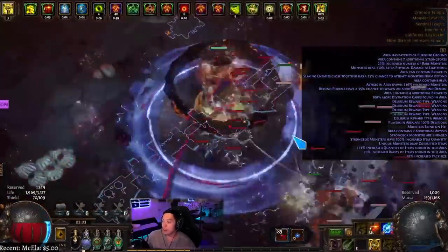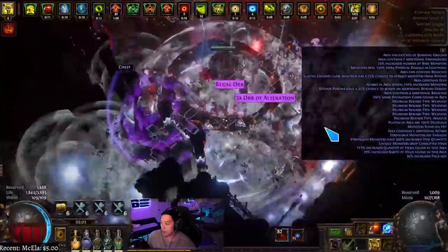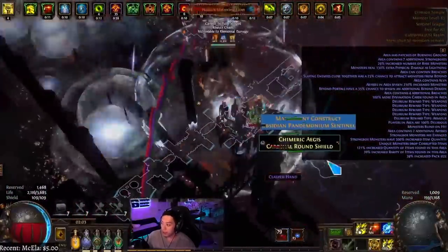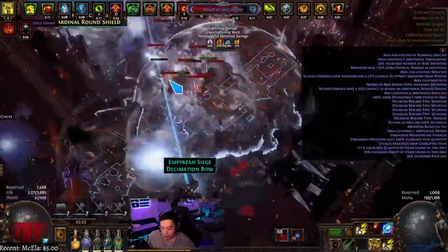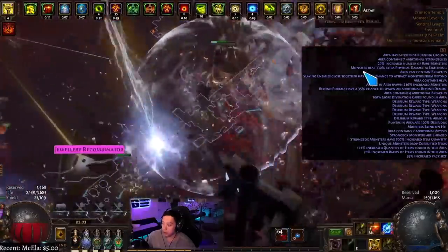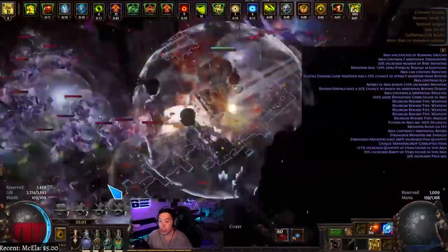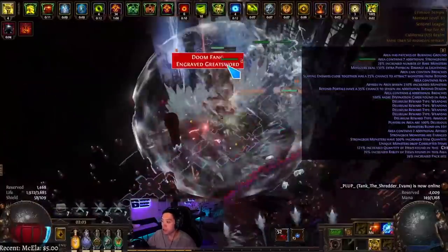Pop the breach and Kinetic Blast just absolutely demolishes everything. The best part about this build is you can play it very easily starting off — if you just have a Headhunter, you don't even need a Mageblood. You just need a somewhat decent wand. I'm using a physical wand in this video that's very good, but you can use the Ellie wand or a lot of different options. It should all be viable because Headhunter buffs are just that strong.